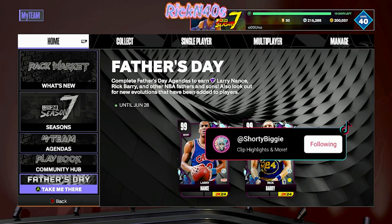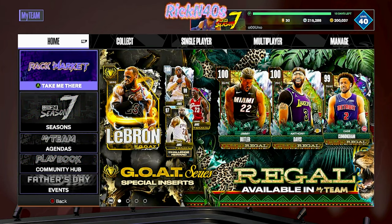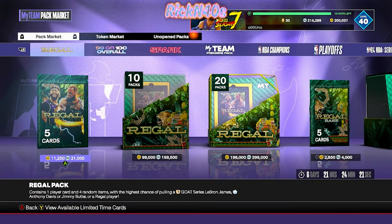I want to say happy Father's Day to all the fathers out there. They got a bunch of Father's Day Evo cards out here. We're going to learn how to get straight to them in this video. They got a bunch of agendas out there for these Evo cards — it's a lot of them. At the end of this trek, if you grind for these Evo cards, you'll have a bunch of MT left over to pop a 10-pack out of this pack market.